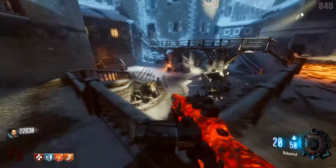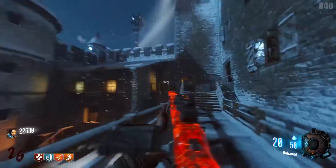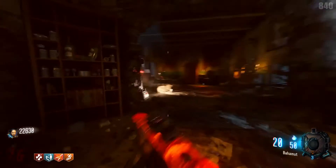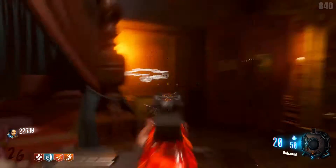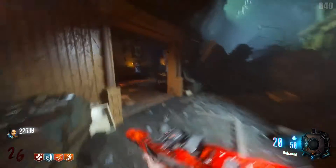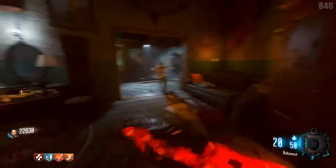We can drop on down here and we are in this upper or lower courtyard. What you usually do is come up here and then go across these stairs where the VMP is on the wall. Then we come into here — you can go to the right where this Wonder Fizz is, or you can go to the left where this KN44 is. It just circles back to where this Wonder Fizz location is.